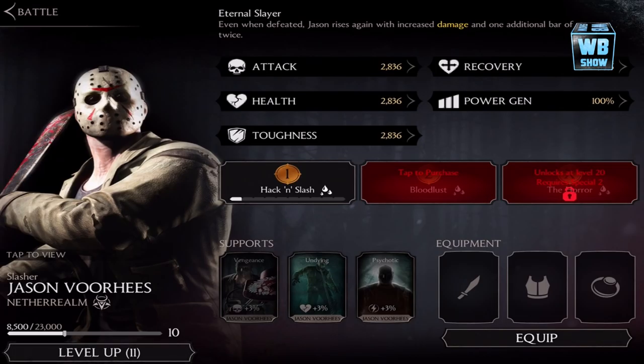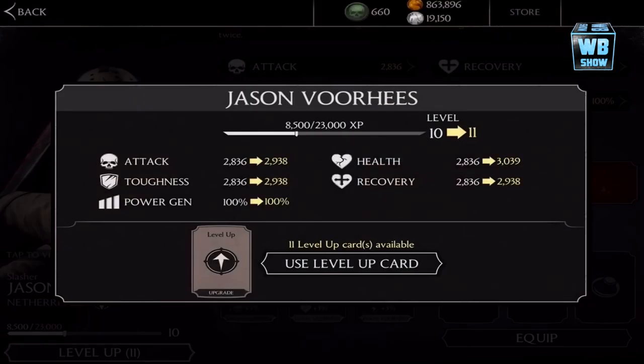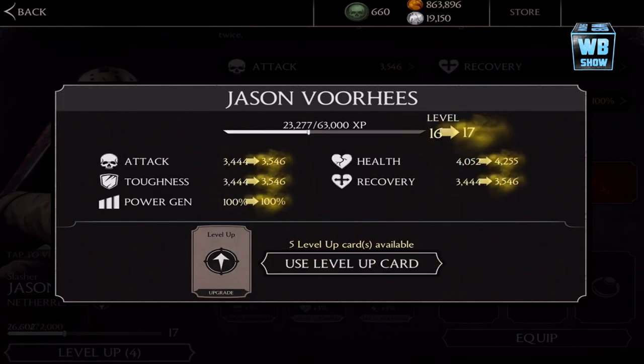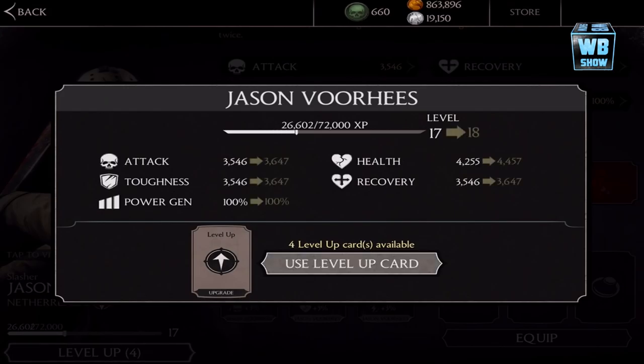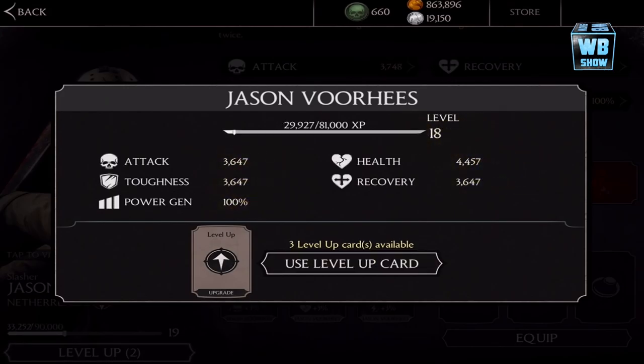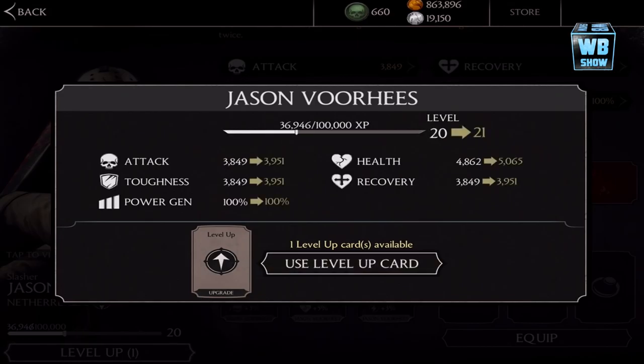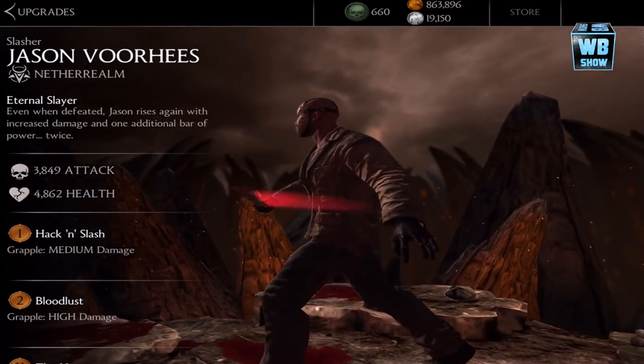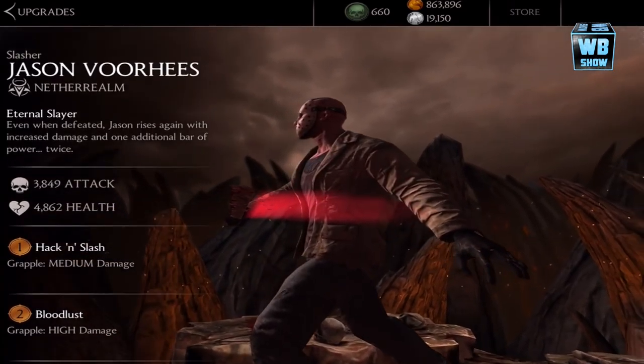It's locked because we need to get him to level 20. We're gonna use some of our level-up cards from the packs to level him up. Right now he's at level 13 — going to 14, 15, 16, 17, 18, 19 — going faster than the cards are actually working. Alright, we're good at level 20.